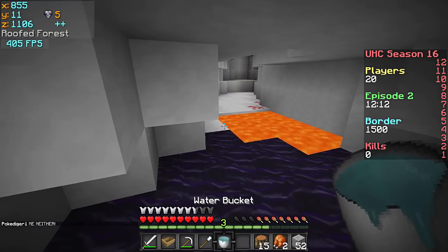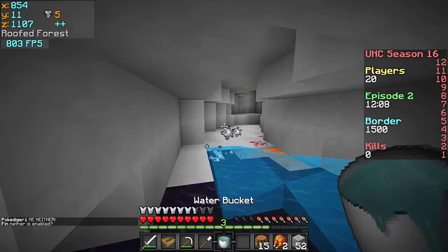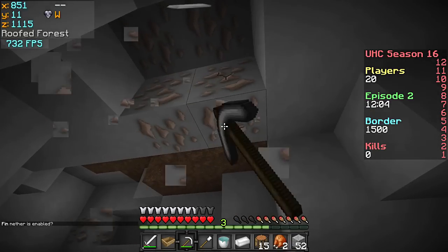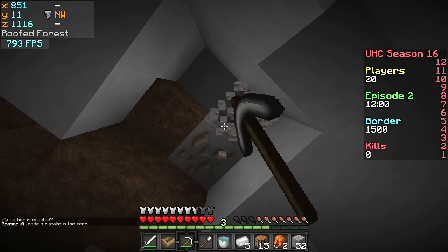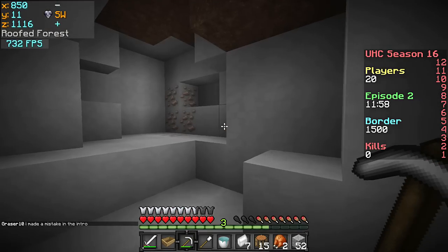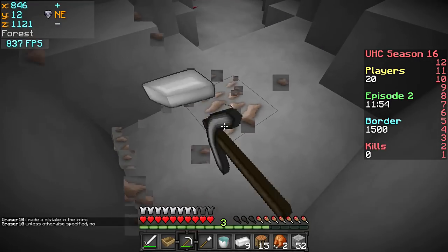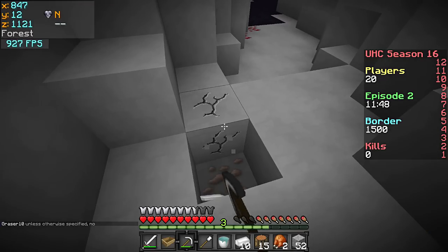Let's make a flint and steel maybe. We're gonna need more iron. My pickaxe isn't about to break. Let's get some more of this — we're at Y12, no diamonds yet. I made a mistake in the intro. No XP for pre-cooked ores.